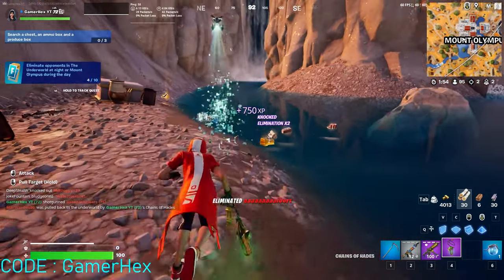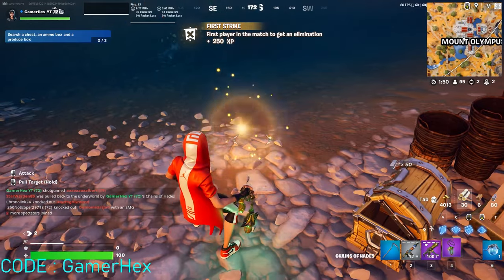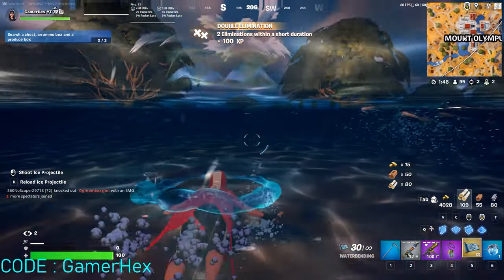Hello everyone and welcome back to Fortnite Events. The new mythic can be found either on floor loot or inside a chest — it can be found in a normal chest, the other type of chest, or the Olympus chest.